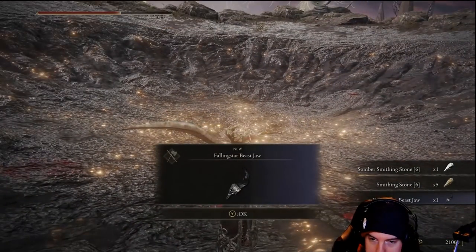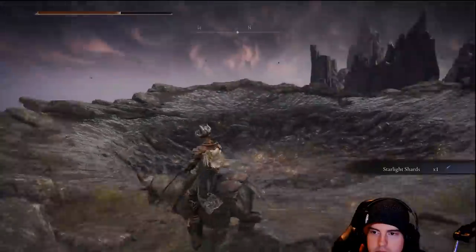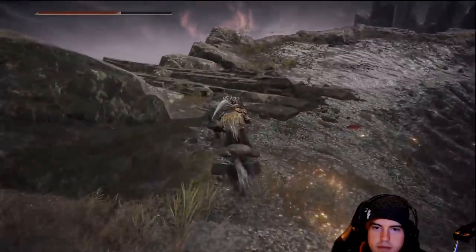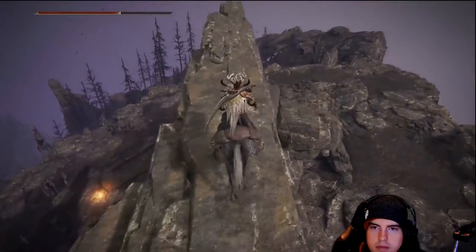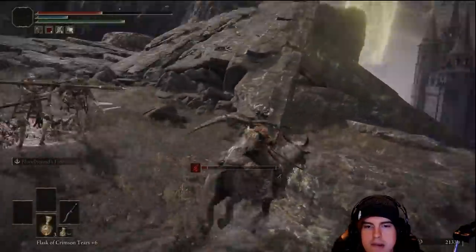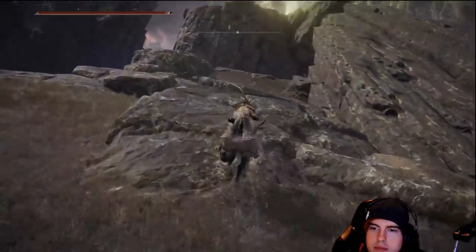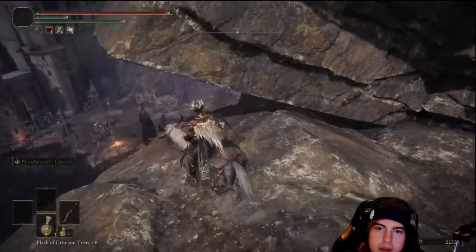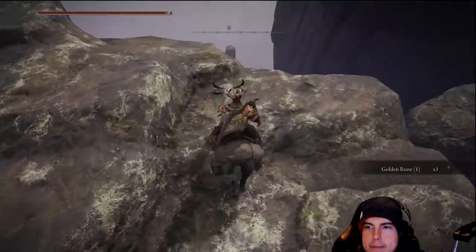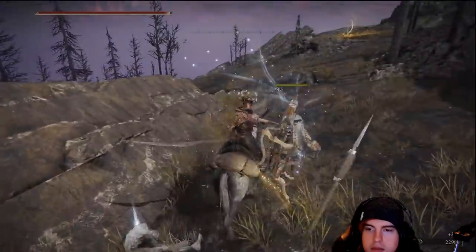We'll get a somber smithing stone, a smithing stone, and a new type of colossal weapon — essentially one of the pincers or horns straight off the side of his mouth. From that point we'll head over to the right, jumping off this rock ledge, and we'll essentially be at the front of the volcano manor itself. We'll be able to guide our way down from here — there are more than a few pieces of loot before we make it to the map and inside of the manor. Head underneath that rock ledge and grab another one of those gold runes.